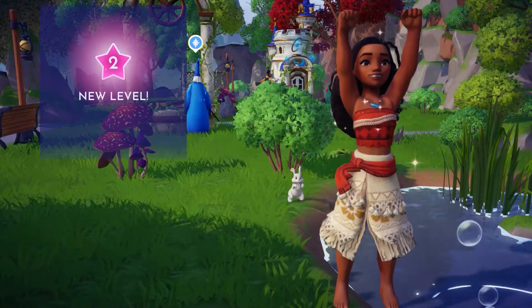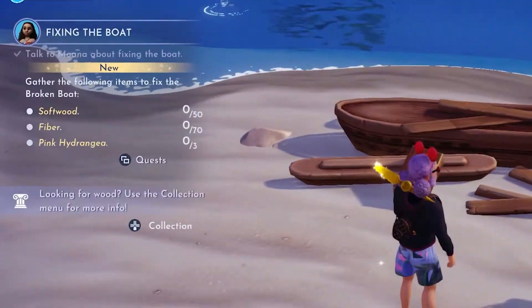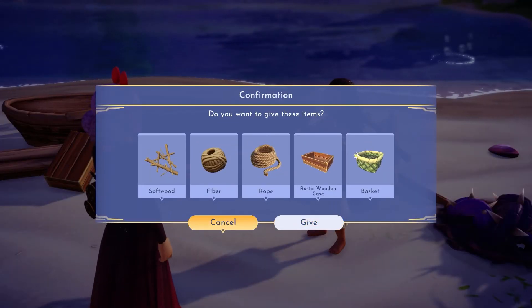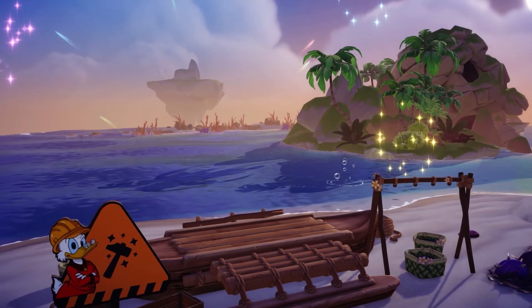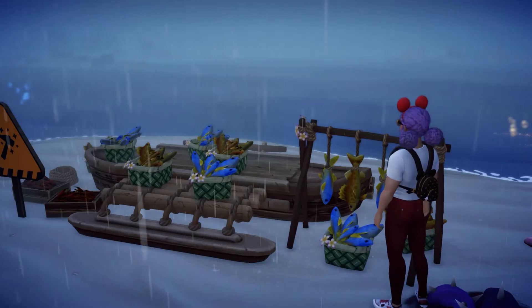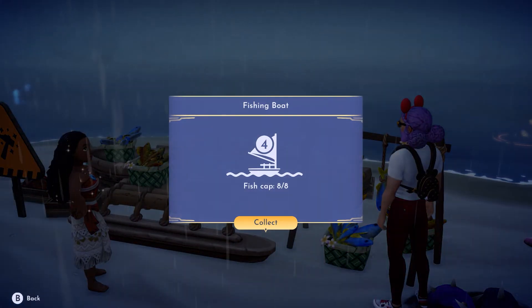From here, you can eventually unlock the quest to fix up her fishing boat, which will require you to gather all of this crap and then hand it all over to Moana. Once you have all of that, she'll fix the fishing boat and she'll be able to go out into the ocean and catch fish for you. You can also upgrade the fishing boat, which will allow Moana to catch you better, rarer fish more efficiently.